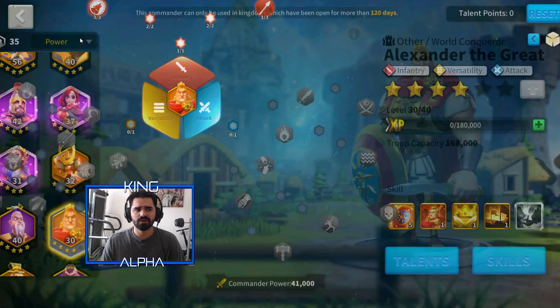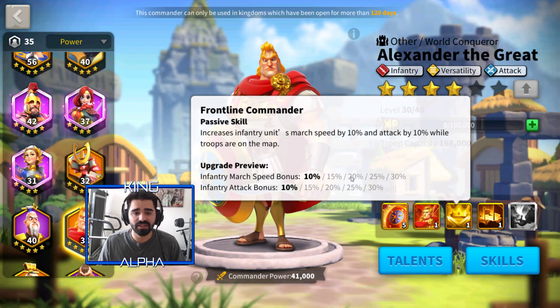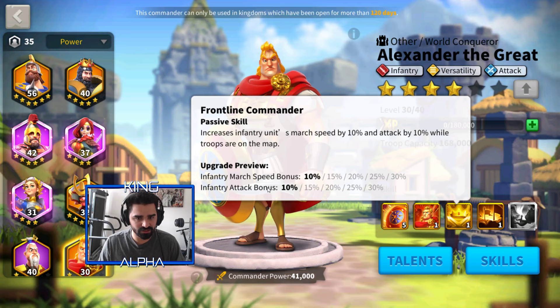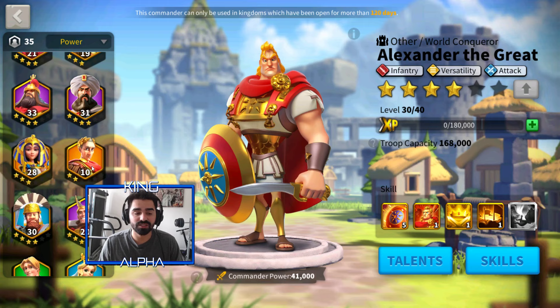I hope this video helped you understand Alexander and what you should do with his talents. Even if you want to use him with all skills at level one, that's fine — I use Alexander because I have his first skill at level five, so it all works out. The people you should match him up with are obviously infantry heroes since he is an infantry hero himself, with that infantry buff. Matching with Charles, Richard, Sun Tzu, and you can also match him up with Julius Caesar, who is a mixed leadership commander.